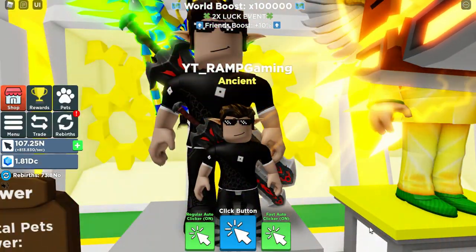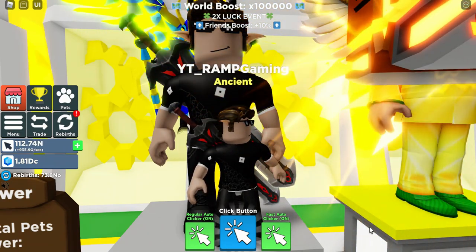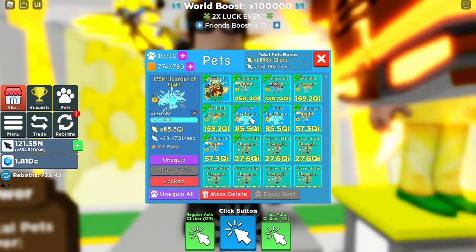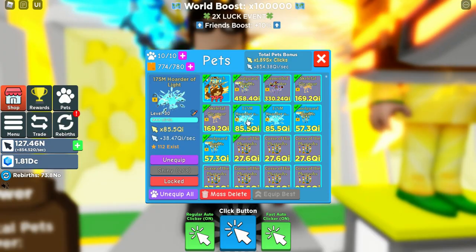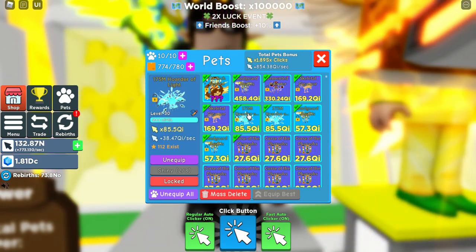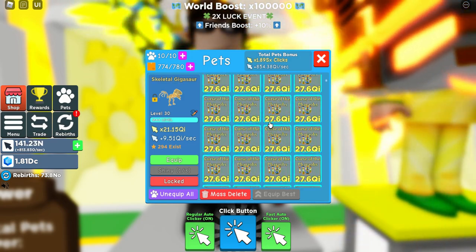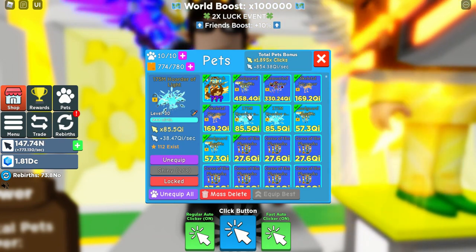I'll cover what the prizes are, the steps to join, and when we're going to draw the winner. So the prizes are as follows: we are going to have two winners. The first one will win the 175M Holder of Light secret pet, which is the latest secret pet in Clicker Simulator. The second prize is the Skeletal Gigasaur secret pet.